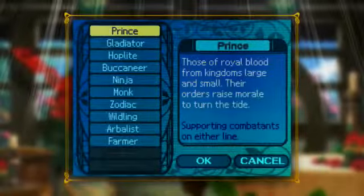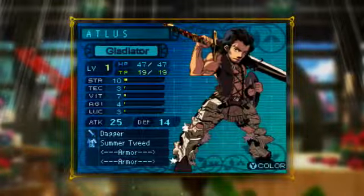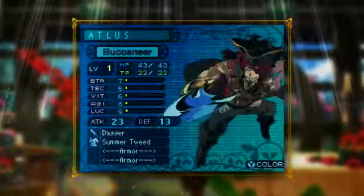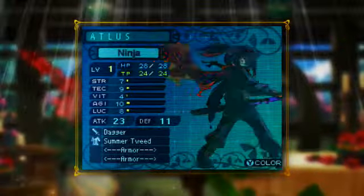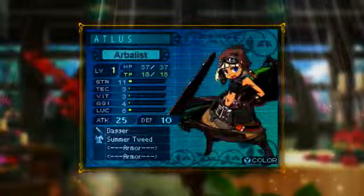You'll start by choosing from 10 new classes: Prince or Princess, Gladiator, Hoplite, Buccaneer, Ninja, Monk, Zodiac, Wildling, Arbalist, and Farmer.